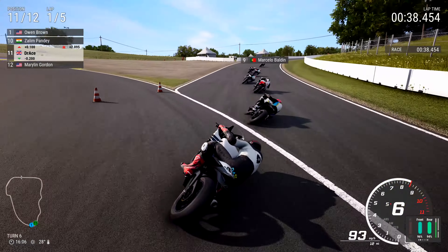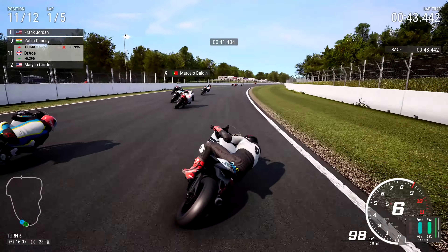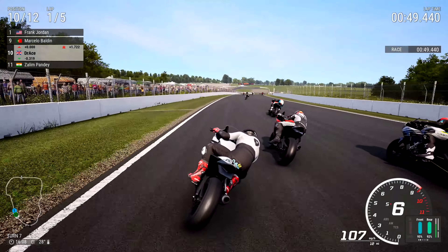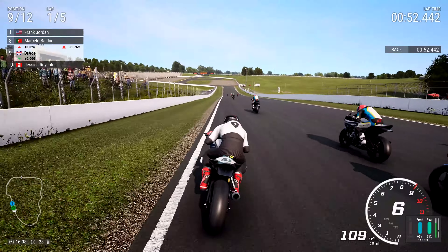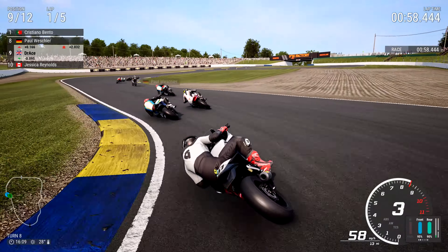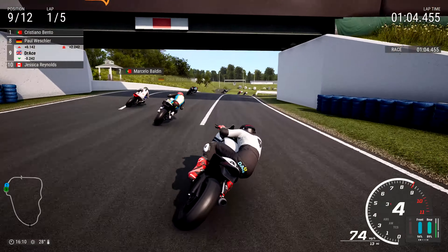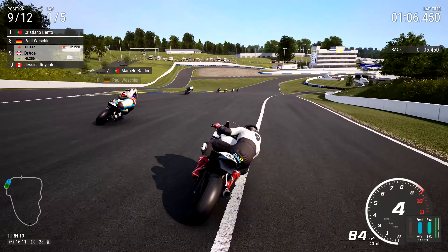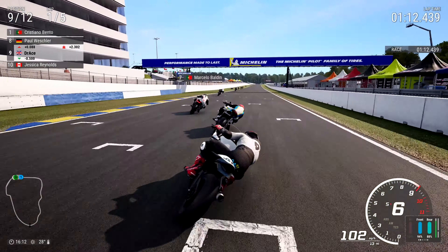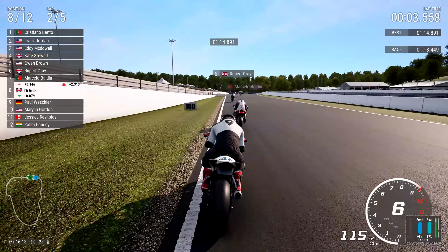We'll potentially go around the outside and do it all funky funky style, carrying a lot of speed here. Considering this is a 300, it's like I'm on a 600 compared to these boys — look at the speed we carried. They just can't hang with me, no way. We're going to go up on the inside — potentially a Paul Weschler, I don't think so. Glad we didn't because that would have been risky and would have compromised the Portuguese man, Marcello Baldin. Shout out to Carlos Peverdias for absolutely no reason whatsoever — just shout out to Carlos Peverdias, I love saying that combination of words. Magnificent combination.